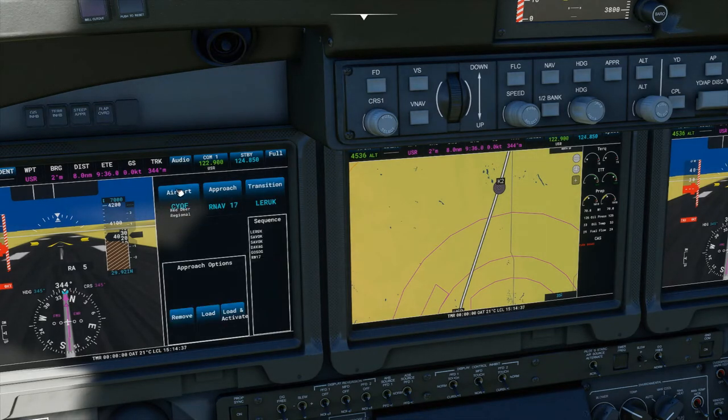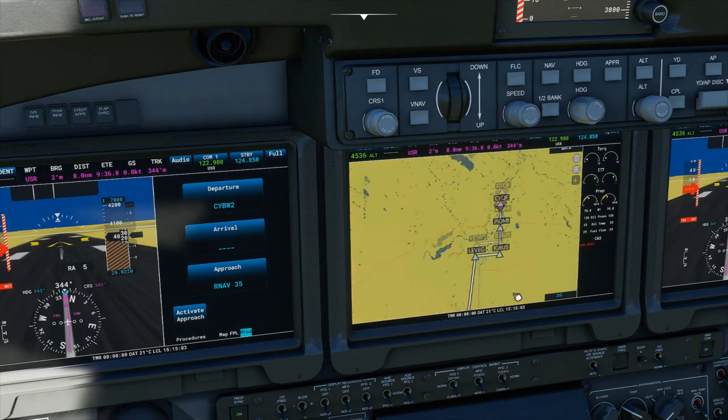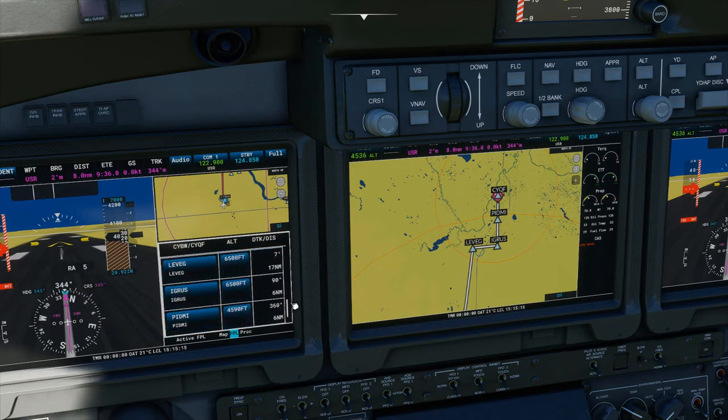Now it's gotten rid of our RNAV, but that's no problem — go to procedures, approach, and it pulls the airport from your destination database. Select the runway and transition. Be careful because some of these things won't actually populate correctly — it's pulling the sequence text from some other file. Don't hit 'load and activate' because you don't want to activate the approach until you're actually on the approach. Just hit load for now, and you can see it programmed the RNAV in there. Note that the altitudes are actually different when you manually enter the approach versus loading it through the flight planning menu.